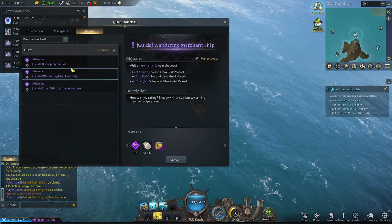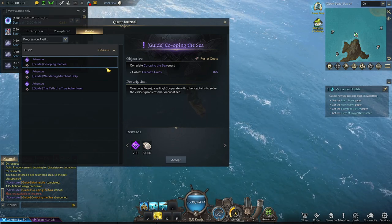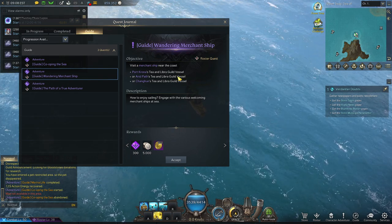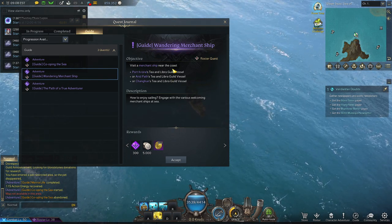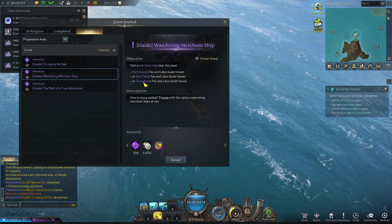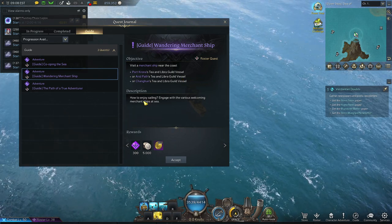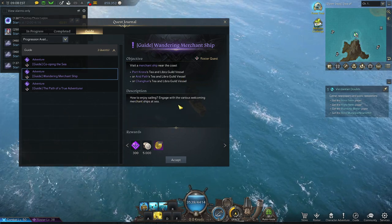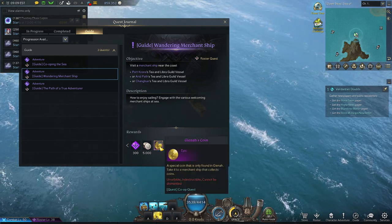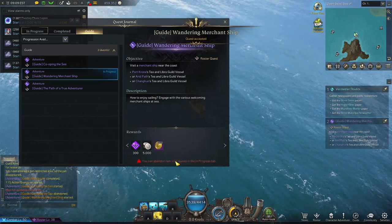Since we're at sea there are no co-ops, and there are no quests available right now. Let's go to the guide — wandering merchant ship — visit a merchant ship near the coast. Port Chandra Tira, Gil Vessel, or Arid Path Tea and Liver Gil Vessel. To enjoy sailing, gauge with the various welcoming merchant ships at sea we can get 300 gallons of coins. Let's go ahead and accept that.